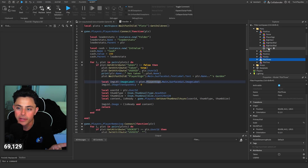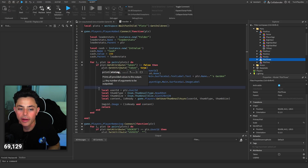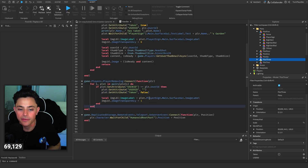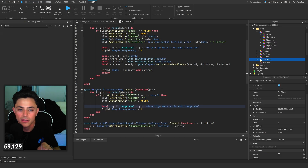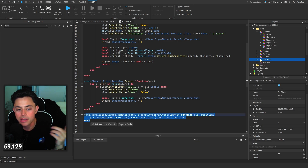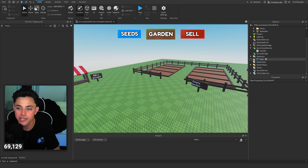We also do plot WaitForChild PlayerSign and change the player name text to the player's name followed by 'garden'. There's also an ImageLabel in the player sign - we use the user ID to get a headshot thumbnail and put it on the sign. When the player leaves, we remove the user ID, set the taken boolean back to false, reset the image label transparency, and change that text back to empty.